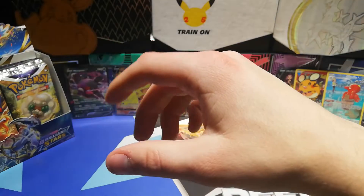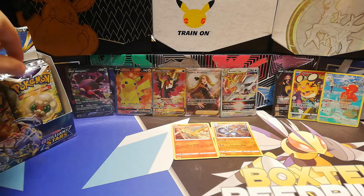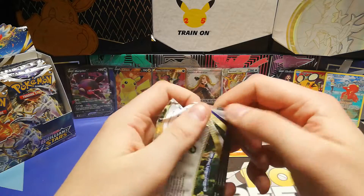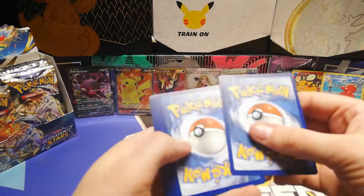Into a Grimmsnarl. Alright, cool. There are the cards. We're now going to do the gimmick, and I'm saying 'alright' a lot right now, so please do not mind me. Code card — one, two, three, four.